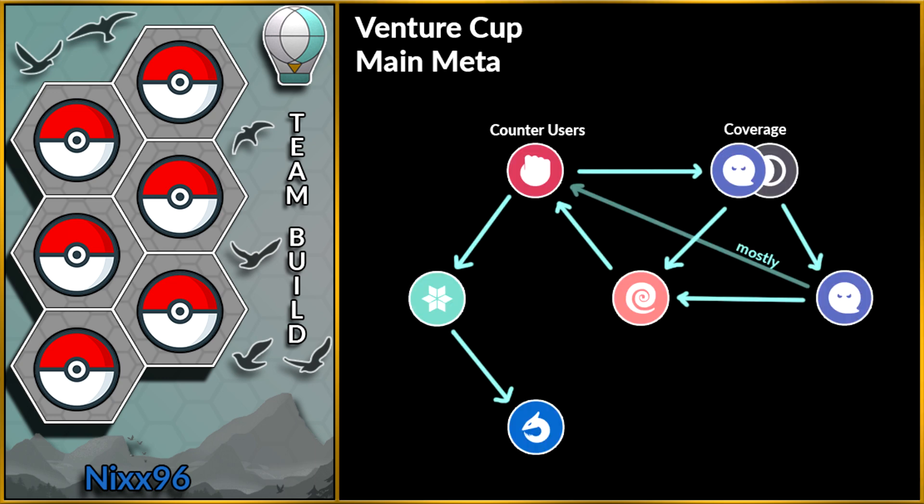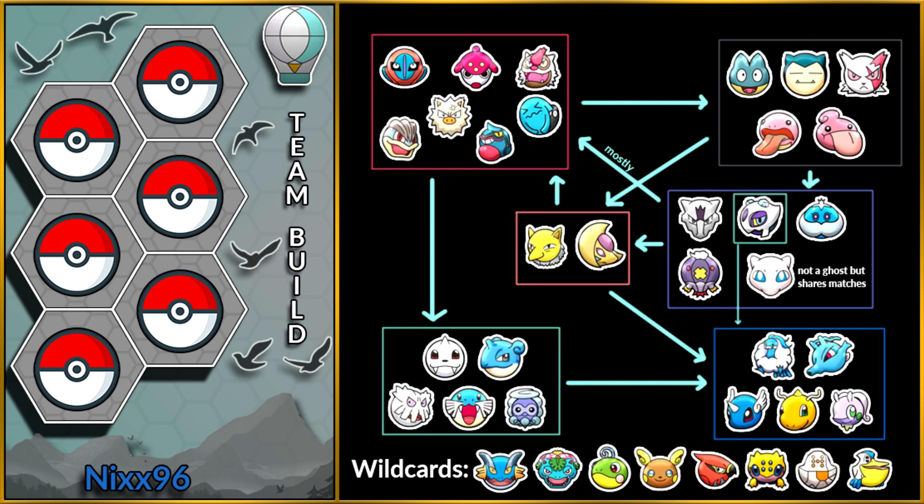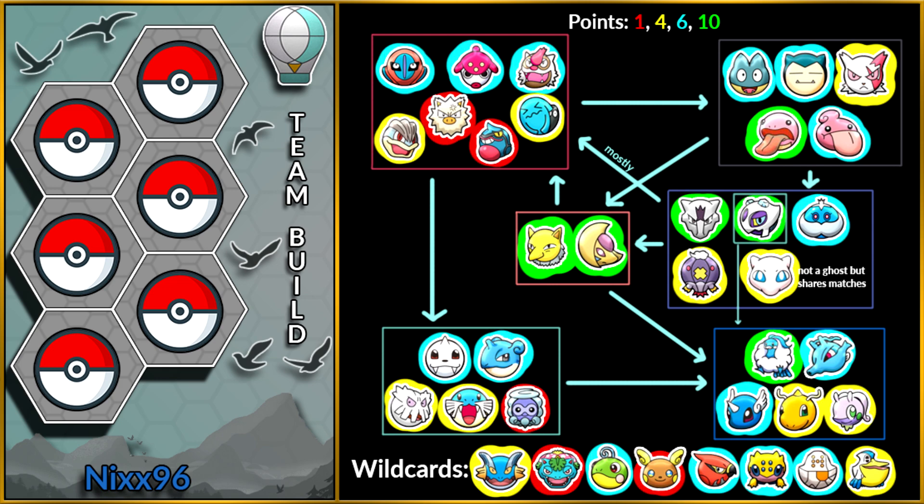I made a chart with what I felt was the meta in this format, creating some roles by type, very similar to last month's Cup. We have Counter Users, Psychic Types, Ghost Types, Dark and Ghost Type Coverage, Ice Types and Dragon Types. Here are some examples of Pokemon for each of the roles, including some wild cards not included in the previous roles. We can also see how many points these Pokemon cost.